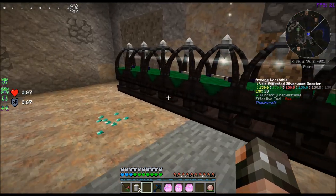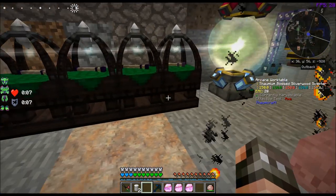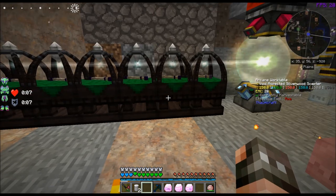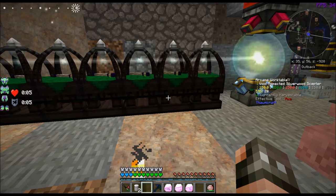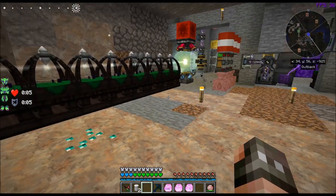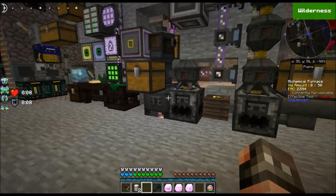So each one of these — 1, 2, 3, 4, 5, 6, 7, 8 — this is a Silverwood Scepter. It doesn't have enough. I have enough vis already charged up in here to make 8 Master Infusion stones, which is enough to make 4 Philosopher's Stones. I'm actually going to need to make 3 Philosopher's Stones pretty close at the beginning. Like I said, I only need 2 to make the Collector.